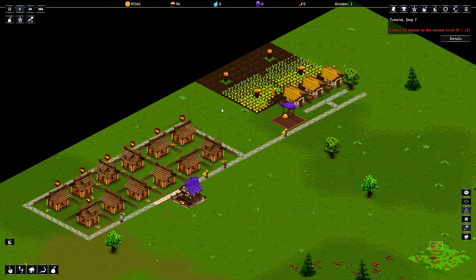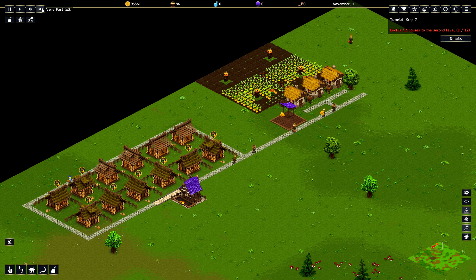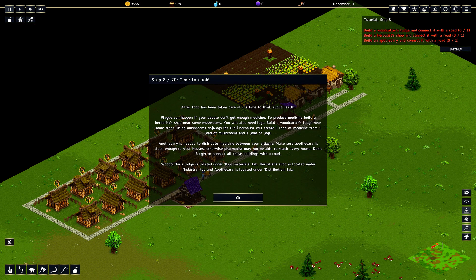We're trying to evolve all twelve houses. Everything so far has been based on migrants — I haven't seen anything based on birth rate and death rate yet, but maybe that's coming later. We have eight evolved so far. We also need to worry about health: plague can happen if we don't get enough medicine. To produce medicine, you build a woodcutter's lodge near trees, using mushrooms and logs as fuel. The herbalist will create one load of medicine, and then we need to build an apothecary to distribute it.